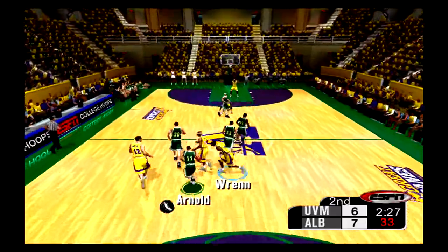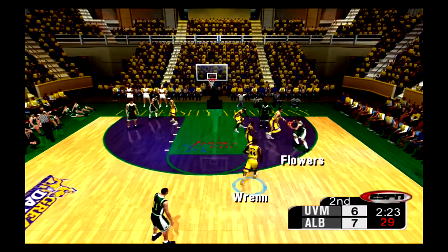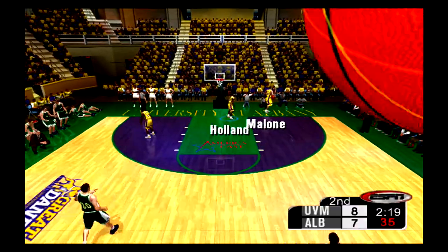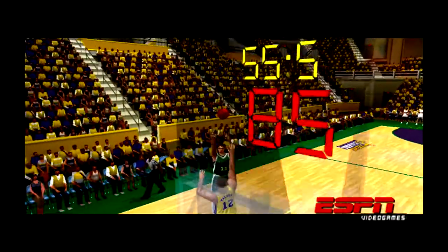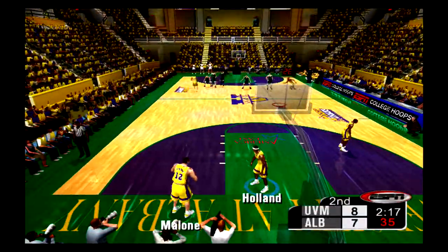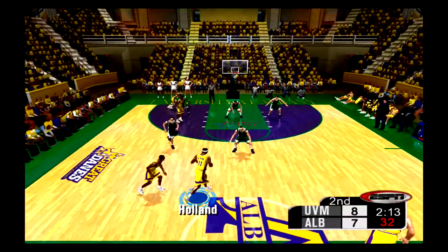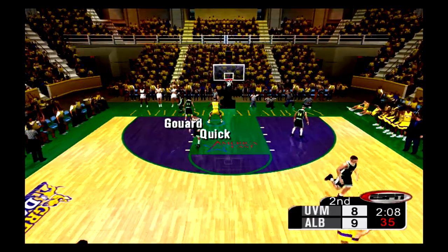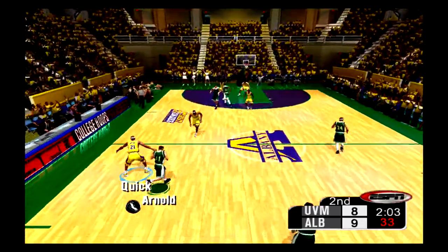Wren goes for it flying but can't get it. The Vermont Catamounts have the ball and are one back. Watch the way he uses his height advantage here — he gets up over him, able to extend his arms. There's no way this shot is going to be blocked. It's a one-point game. The ball inside now — Quick puts it in with the layup. That's solid offensive play right there; he gets rewarded with the two.